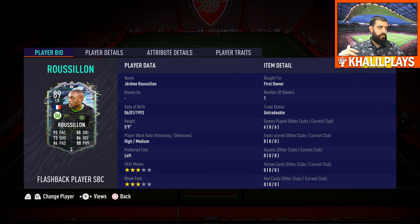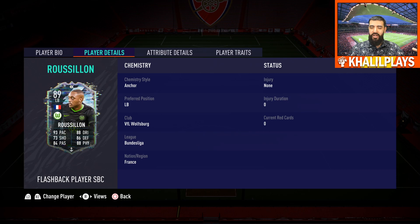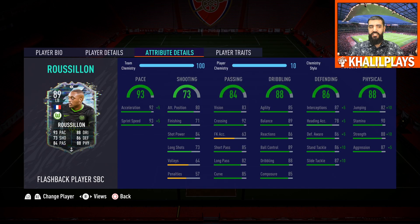In terms of the details, I put an Anchor chemistry style on him to help out the key defensive stats that you'd want to boost on a defensive player, which leads us into the attribute details.